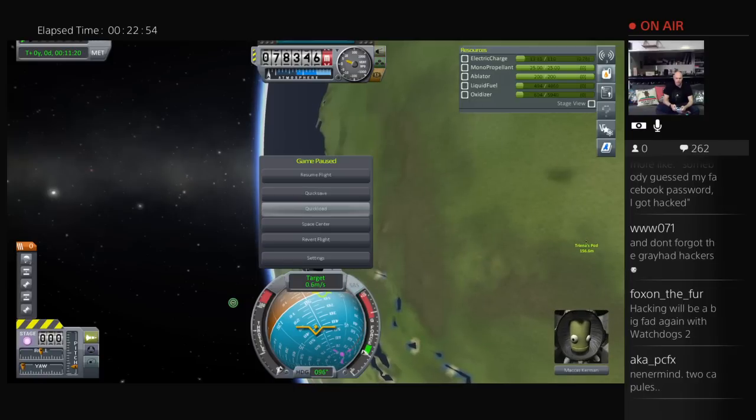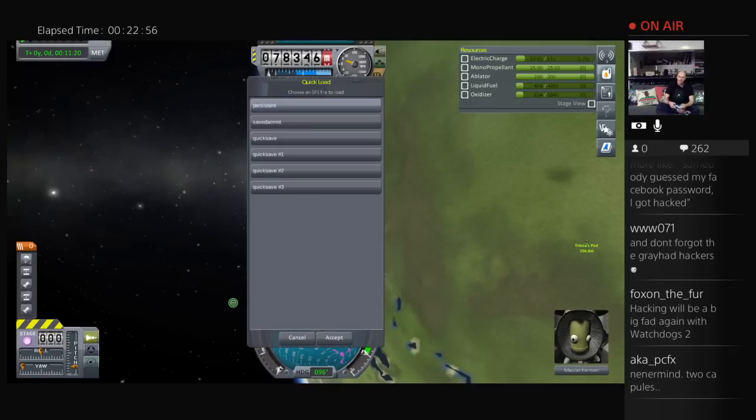Quick save, and I'm going to quick load because I think this might fix the problem. Gray hat hackers are basically people who run in black hat circles but will also reveal their secrets.